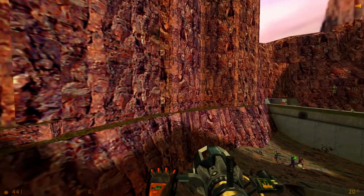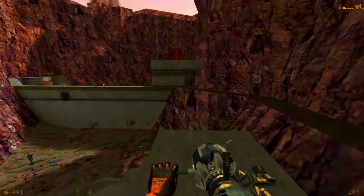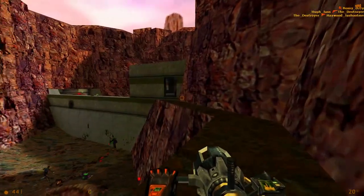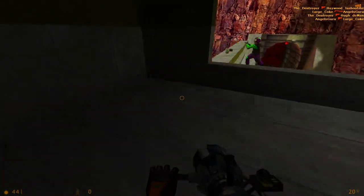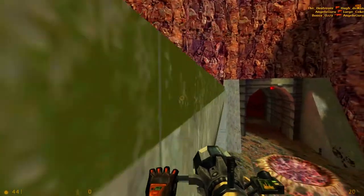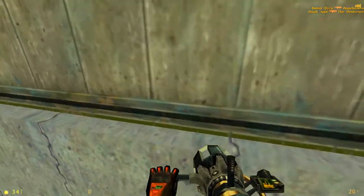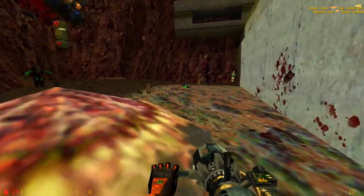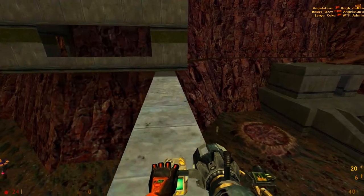Especially if you're good with aiming with the gauss and gauss jumping — the acrobatics you could do to get around here are nuts. Going into here are those rockets I brought up earlier, as well as the wall. There's the ammo for the gauss and Egon I brought up. Like I said, it's a little bit displaced from the Egon, so that's why I said it's not as useful.